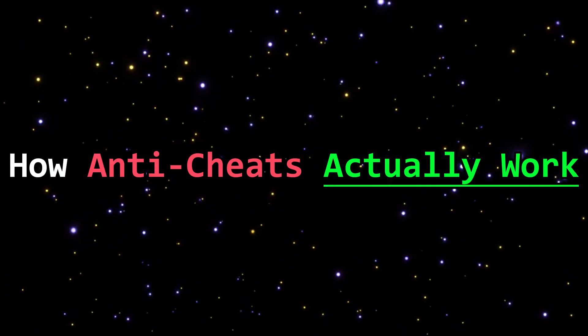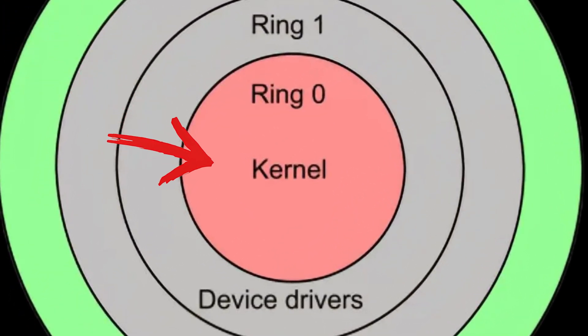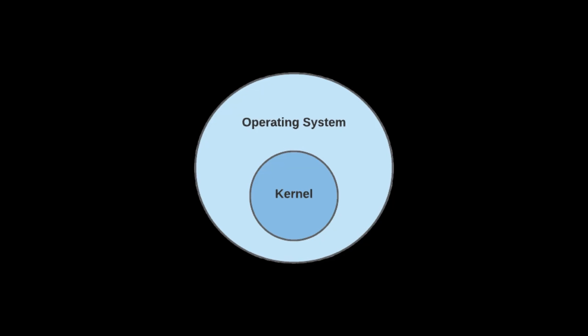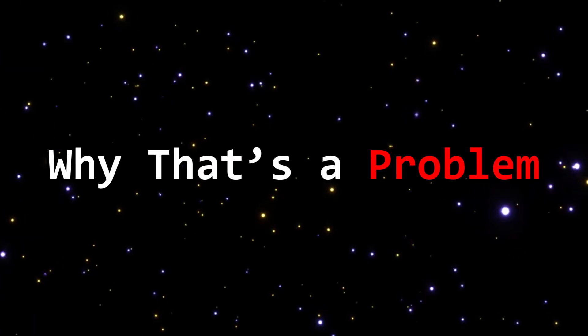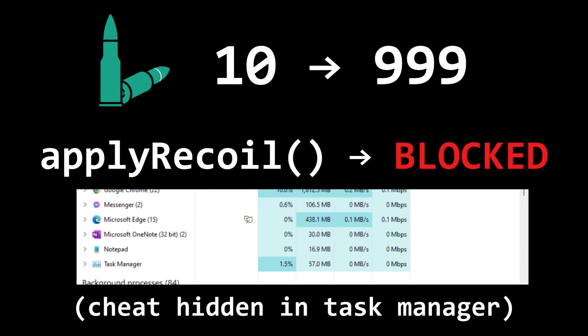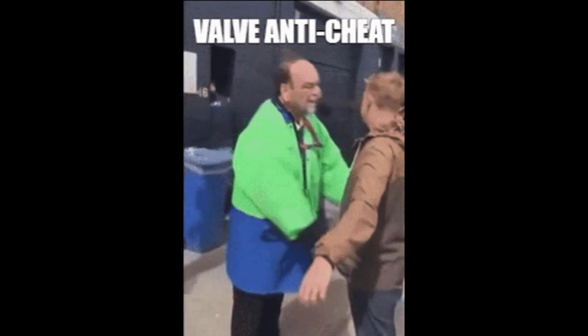Most anti-cheats run in user mode — same level as your game, your browser, Discord, almost everything else you use. But good cheats run deeper, in kernel mode. That's the core of the operating system with full access to everything. If your anti-cheat is in user mode and the cheat is running in kernel mode, it won't be able to detect it — it literally can't see it. When a cheat is in the kernel, it can spoof memory, hook functions, hide processes, and the anti-cheat can't detect any of it. User level can't see what's happening in the kernel, so if your anti-cheat isn't running there, it's useless.